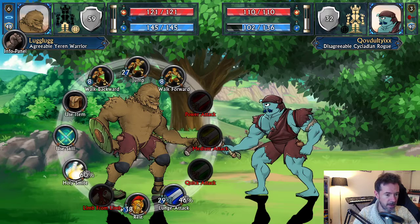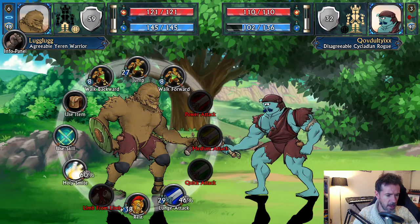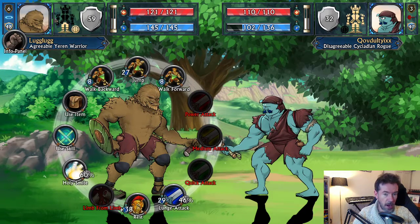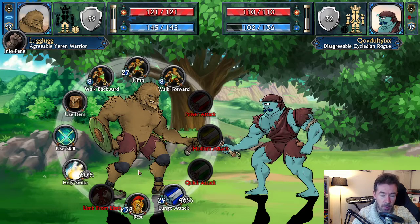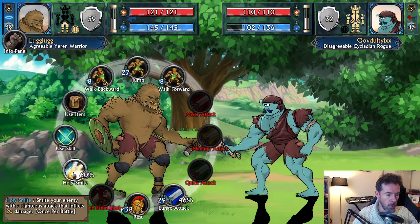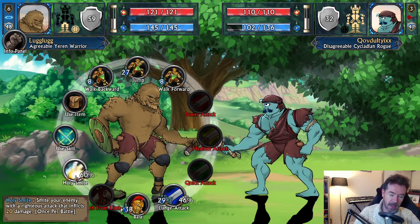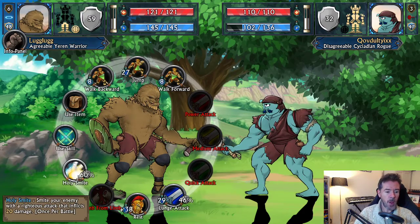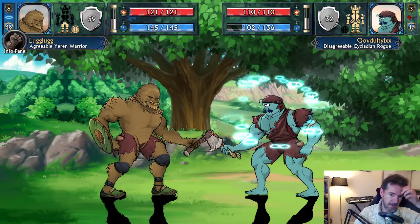I'd love to see Japanese, Chinese, and German added — German is on the cards. Now look here: this is a good character versus an evil character. You'll notice a pitchfork icon — when you play against evil characters you get a 'Holy Smite' button, and this smites your enemy with a righteous attack that inflicts 20 damage. Let's check it out!